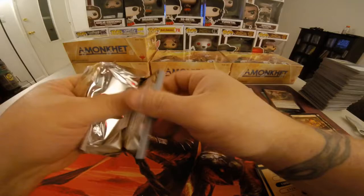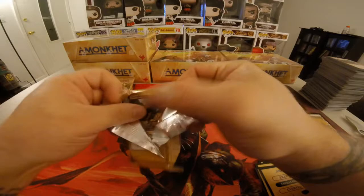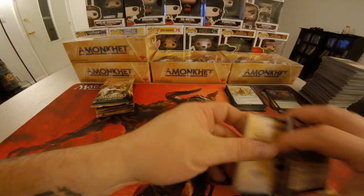Failure and Comply. Foil Pitiless Advisor. Full Art Plains. This pack feels thicker than the other ones — but it's not. Pyramid of the Pantheon. Almost got excited there for a second, felt a little thicker.